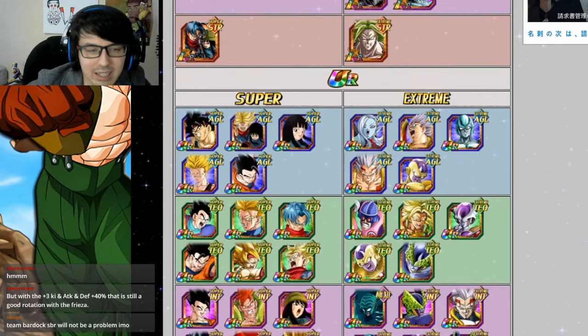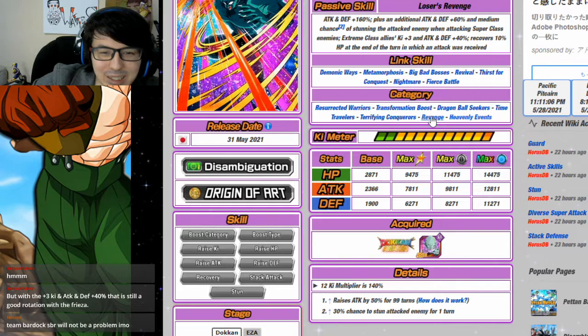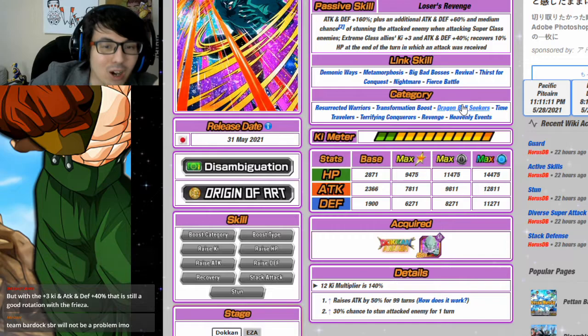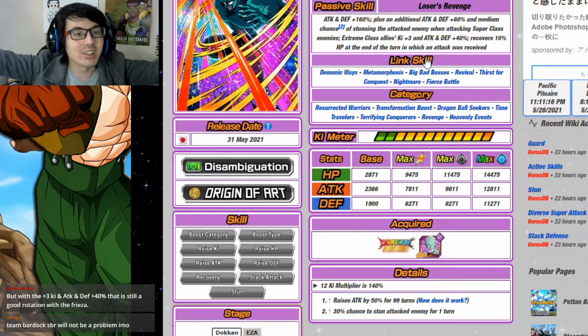Toppo is a good support worth mentioning. Ultimately the Revenge category won't be Garlic Jr's best category, but he'll still be all right on it — you still have AGL Metal Cooler as a linking partner so that's fine. Garlic Jr doesn't really have a bad category if you don't count Heavenly Events, which in my mind isn't really a viable category for him anyway. He's going to be pretty good on every single one of his categories, even Dragon Ball Seekers. Hopefully this video helped — enjoy and have a good day, week, and life. Please click subscribe and like!